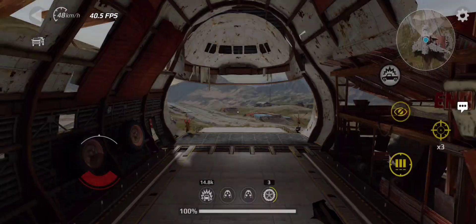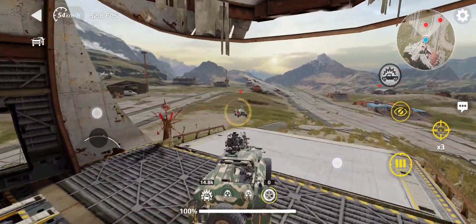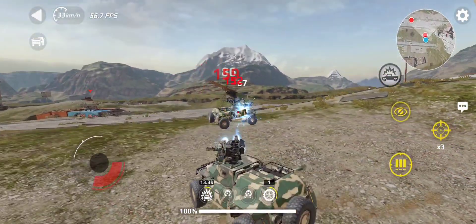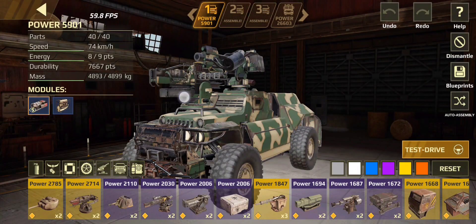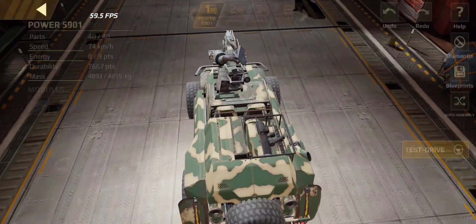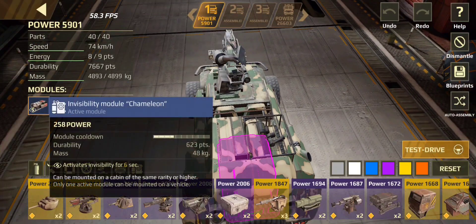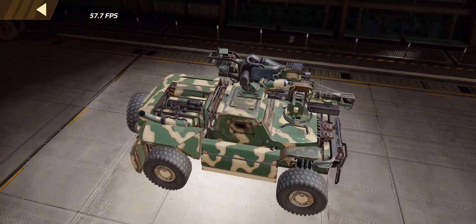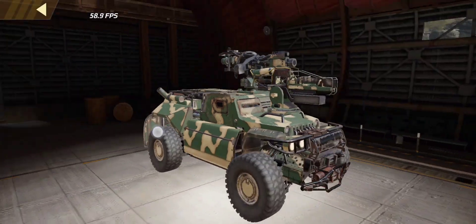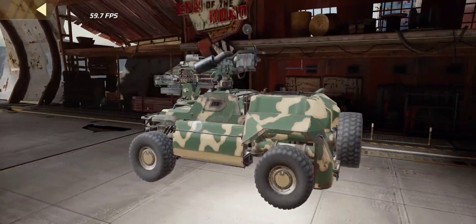Since I only had one, I wanted to make a build where I could mainly use just one weapon. I'm using a Theseus and a Prometheus 5 on this build, as well as the Dunhorse Engine and the Chameleon. I'm using the Fury Cabin mainly because I just wanted to make a Humvee. So yeah, this is the build.